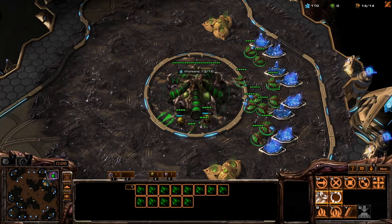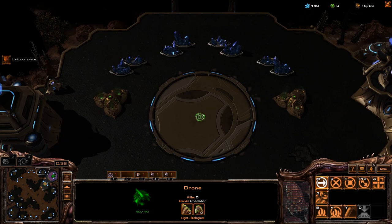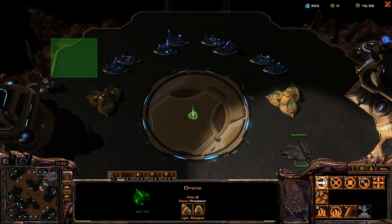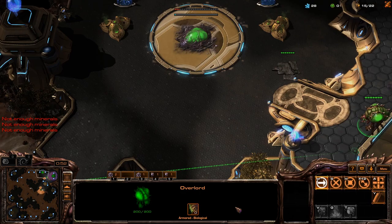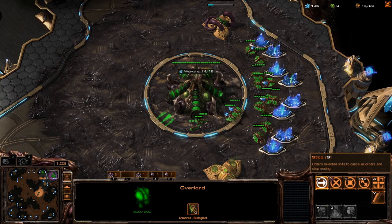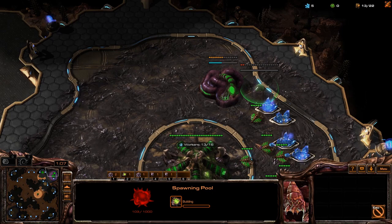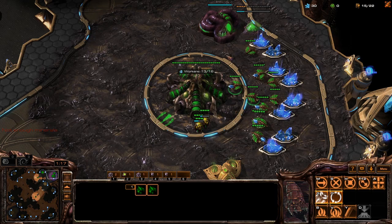So we have a Zerg player first. What we'll do is open up with a kind of fake hatch Lingolin. What you do here is go for a normal 16 hatch, and then instead of droning, you go for your gas right away. Then we get our pool. We might as well drone a little bit here, because otherwise we just get capped on larva.